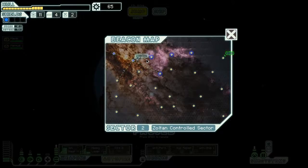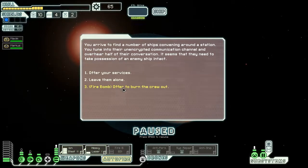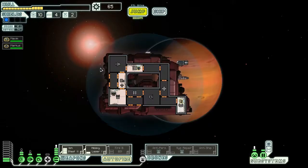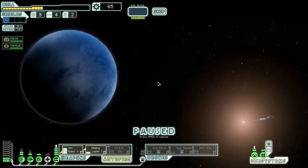We need to find a store more than anything. I don't want to go into the nebulas here, just because I really can't afford to be losing any power. Fire bomb — you arrive to find a number of ships convening around a station. It seems like they need to take possession of an enemy ship intact. They quickly scan your ship and say it appears you could help. A bandit has made off with some very important cargo — we need you to capture the ship. Where is he? He's right there.